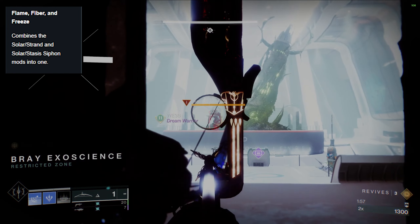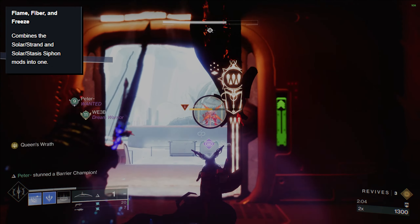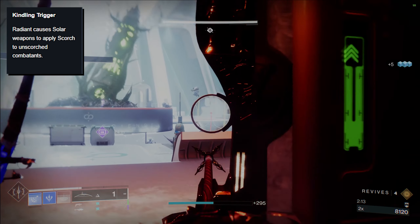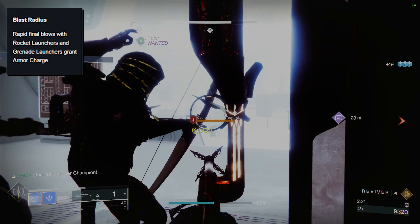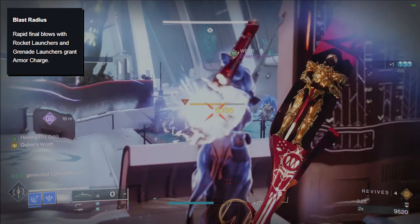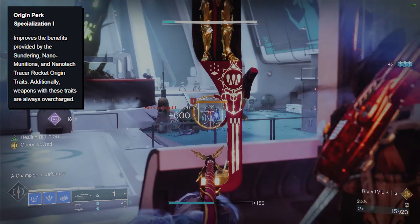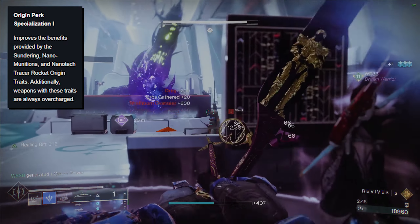In Column 2, we have Flame Fiber Freeze, which will combine each of those Siphon Mods into one, allowing you to generate Orbs of Power from multi-kills from any of those damage-type weapons. Kindling Trigger sounds kind of busted — you'll be able to scorch any enemy with solar weapons as long as you have Radiant, which is super easy to do. Radiant as a focus is going to be a reoccurring theme in the artifact. Blast Radius will grant Armor Charge from Rocket Launcher and Grenade Launcher multi-kills, though that's pretty meh since it's so easy to get Armor Charge right now anyway.